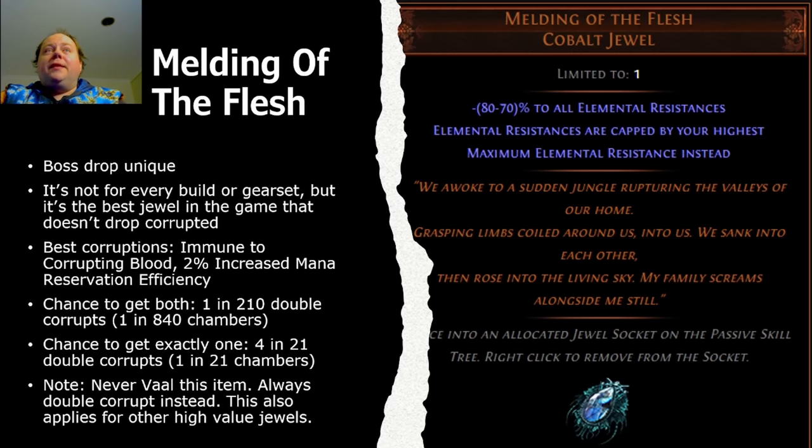Next we're going to look at something a little more expensive: the unique jewel Melding of the Flesh. This is a boss drop unique. It's not for every build, but it is the best jewel in the game that doesn't drop corrupted. The best corruptions to chase on this are 'Immune to Corrupting Blood' plus '2% increased mana reservation efficiency.' Your chance to get both of them is 1 in 210 double corrupts, or 1 in 840 corruption chambers — you probably won't see this. However, it's pretty good even if you only get one of them. Your chance to get exactly one of these is 4 in 21 double corrupts or 1 in 21 corruption chambers. You should probably never Vaal this item — always double corrupt instead. This applies for other high value jewels as well.